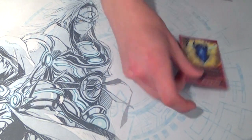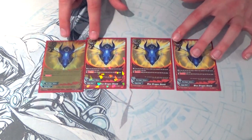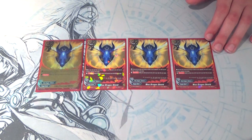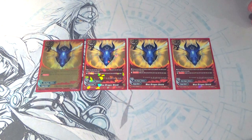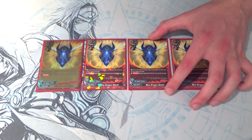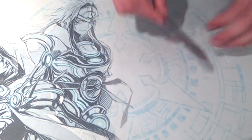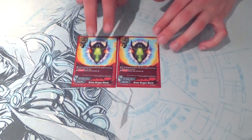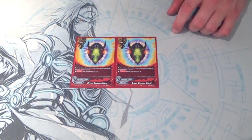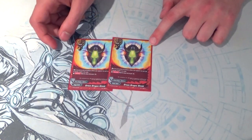Running four copies of Blue Dragon Shield — I got a really nice gold stamp one from Gabe, thank you Gabe. Blue Dragon Shield, when you play it as a counter to negate the attack, you just gain a gauge. And we're running two Green Dragon Shields. Green Dragon Shield is basically Blue Dragon Shield but instead of gaining gauge, you heal. The reason I maxed out Blue Dragon Shield instead of Green is because you need more gauge in this deck than life, pretty much.